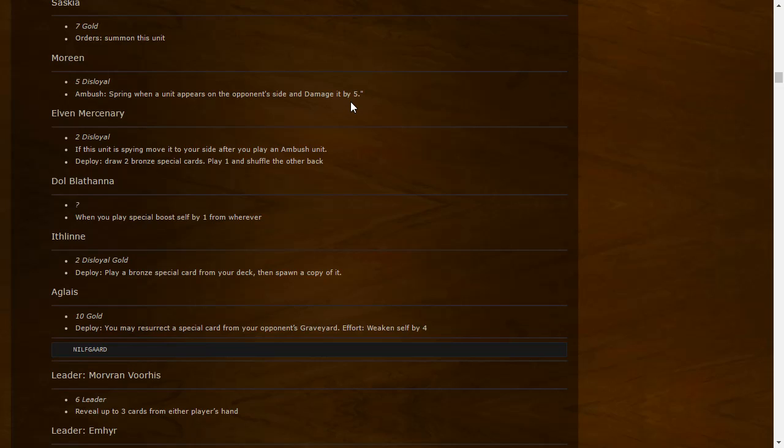Albenberg: Disloyal — if this unit is spying, move it to your side after you play an ambush unit. When you play the unit, the other mercenary draws two bronze special cards, play one and shuffle the other back. Works somewhat like emissaries for the elf guard but draws bronze special cards instead of bronze units. Instead of having a four-strength body you get a minus-two spy, but you can get it back if you play any ambush unit. A bit of a nerf to Albenberg but at four strength it was too much.